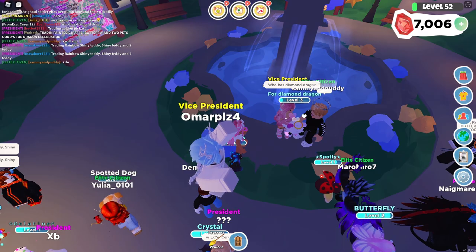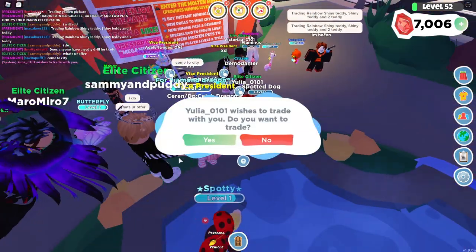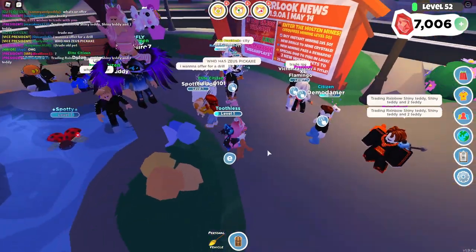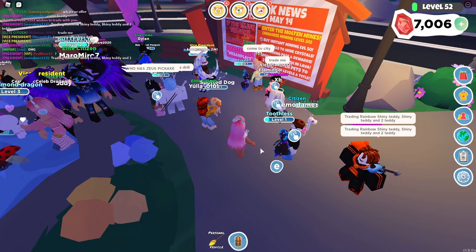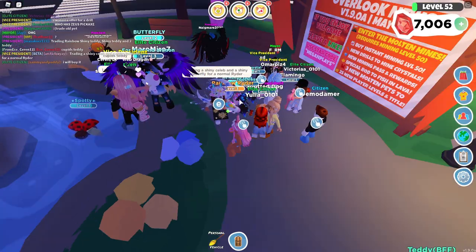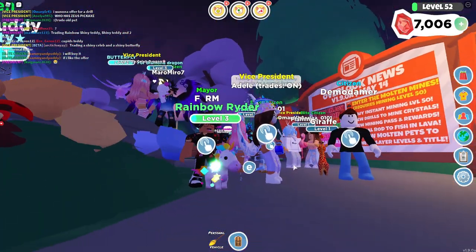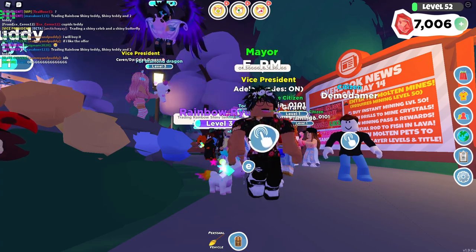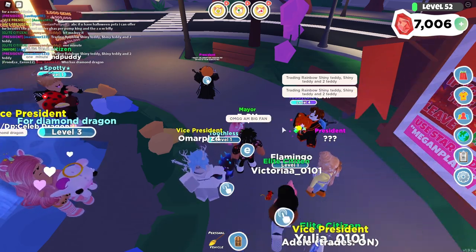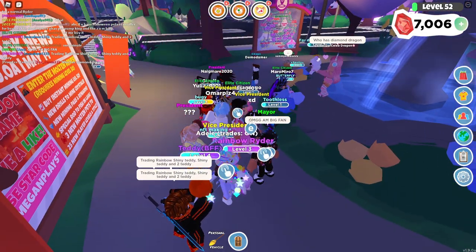Let's go ahead and trade this person. It looks like my player interactions are not showing. Wait, you're only accepting from friends. It kind of gets confusing when trading because people don't know that their trades are onto friends only. Look — a shiny butterfly for a normal rider. And look at a rainbow shiny rainbow rider! I only have one of these unfortunately. Trading rainbow shiny teddy, shiny teddy — how many teddies does this person have? This literally turned into like a trading server. And guys, if you are watching this video after and you see your Roblox character here — big shout out to you for being in this video.